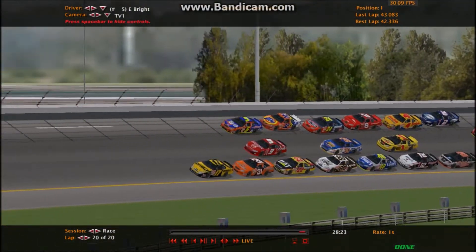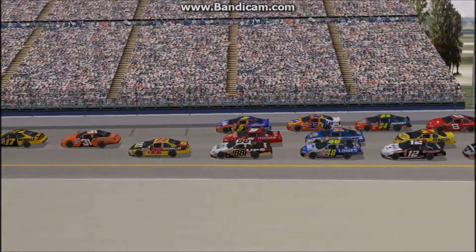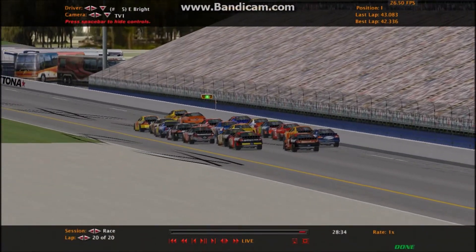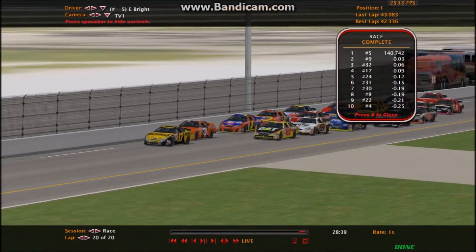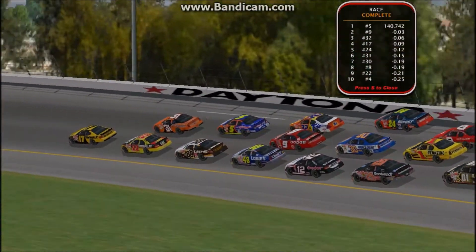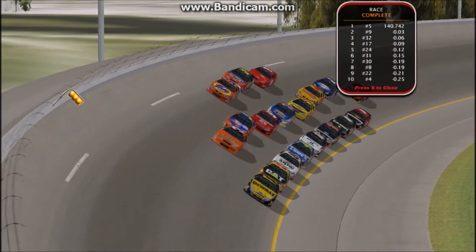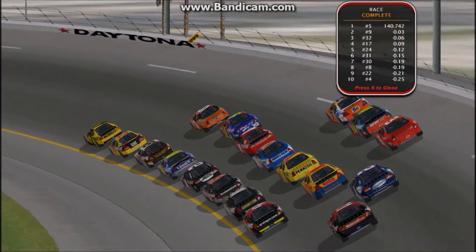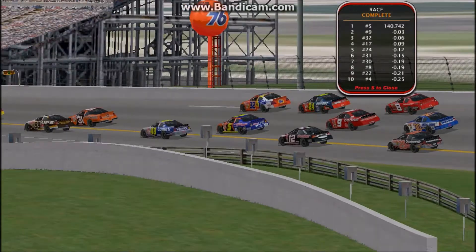What a race that was! Eli Bright, starting dead last, ends up first place here and will be your inaugural NROPL Daytona 500 winner — by inches! Three one-thousandths of a second! That was some great driving by these guys. Eli Bright in the 5 wins the Daytona 500!